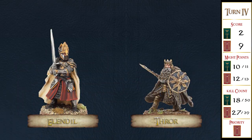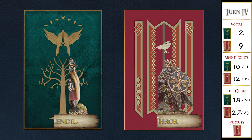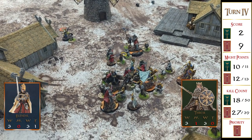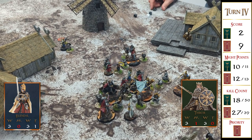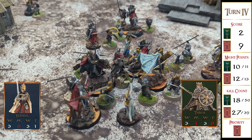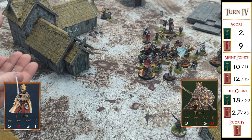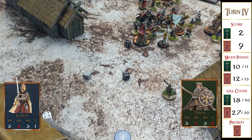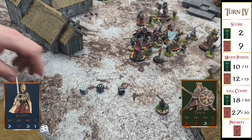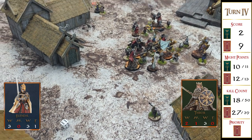Now it's Thror versus Elendil. Thror has the charge, neither has any might. If I can wound Thror, I'll claim a victory point. Elendil wins the combat on a six versus Thror's four, with a banner re-roll to secure the win. Elendil needing fives — puts two attacks into Thror since he's surrounded. One wound, then the last attack gives two more wounds. Thror is dead! Thror is dead.